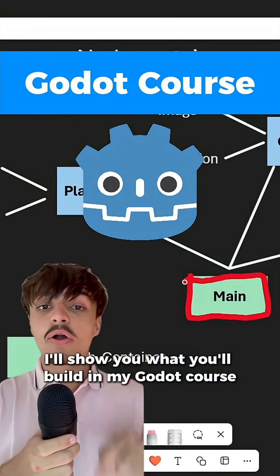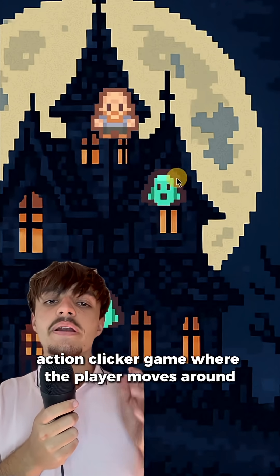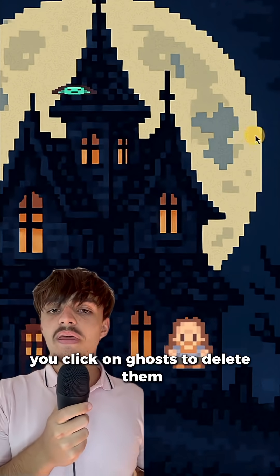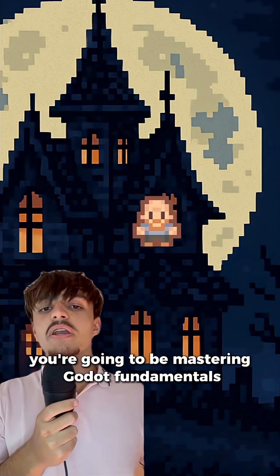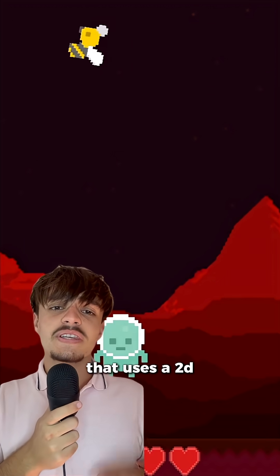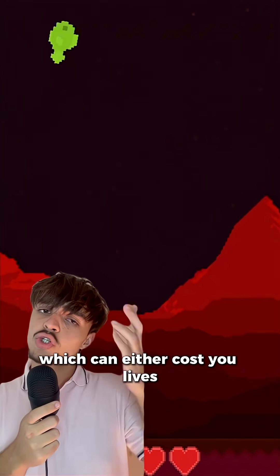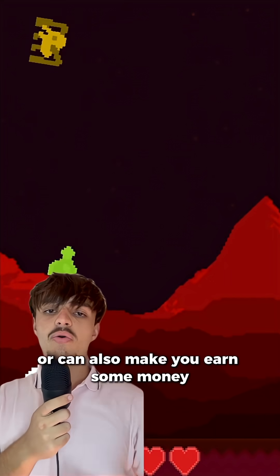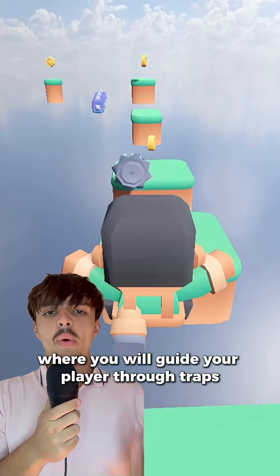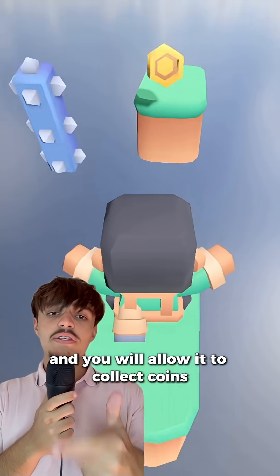I'll show you what you'll build in my Godot course. Firstly, we'll create three games: a 2D action clicker game where the player moves around and you click on enemies to delete them. Secondly, we have a 2D space dodger that uses a 2D platformer controller to dodge falling obstacles, which can either cost you lives or help you earn money. Lastly, we have a 3D obstacle course where you guide your player through traps and collect coins while avoiding falling.